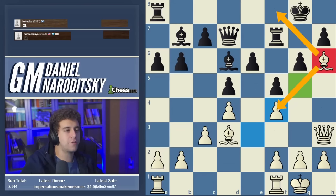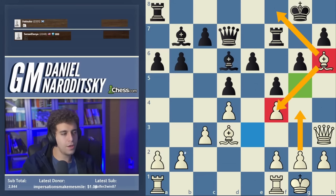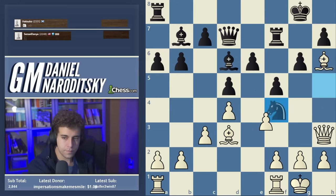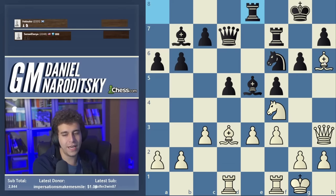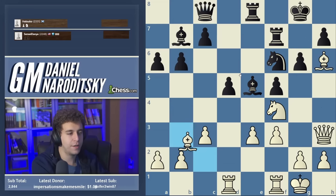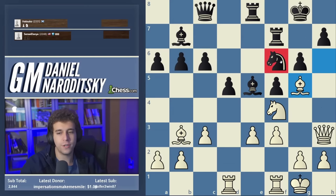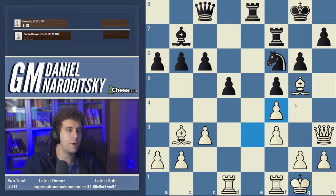The bishop controls f8, defends the f-pawn, and if we later play g4 the bishop will be a participant in the attack. Rook e1, rook e3, rook e1 coming — the bishop is doing its part. Knight f6, f3, so e5 — d takes e, d takes e — rook into the game, rook a8, bishop c2. Our new plan is to put pressure on the d5 pawn, which we did with bishop b3. C6 is a serious concession, and now we drop the other bishop back to put pressure on the knight. I think bishop takes f4 is nearly the decisive mistake.